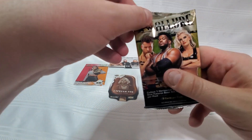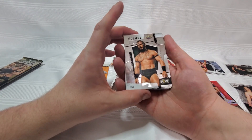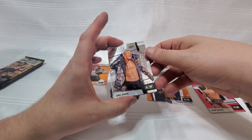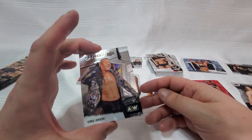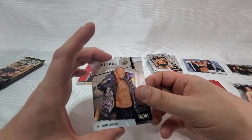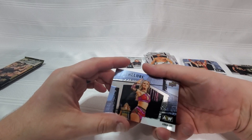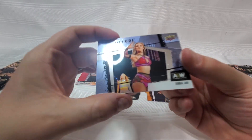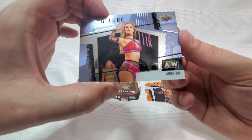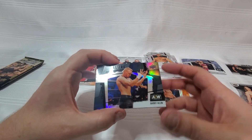On to pack six, and I'm starting to feel a little anxious — there's got to be a hit in here somewhere. We got Chris Jericho — every card he's had in the last year or two he's wearing this jacket. Then Wardlow. We got ourselves a horizontal Anna Jay with an unnamed jobber getting their first rookie card on the back side of an Anna Jay card. And oh okay — now I think this is special here. There's another one — a spoiler alert — so here we have a horizontal that is very shiny with that foil effect going crazy.